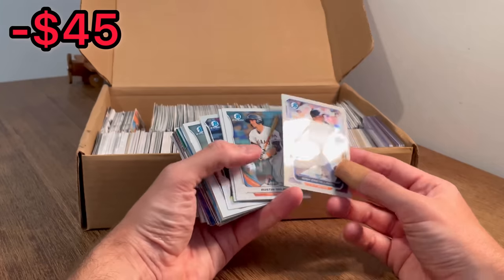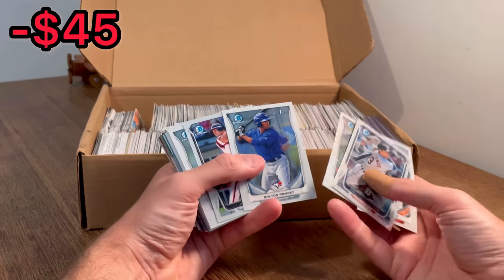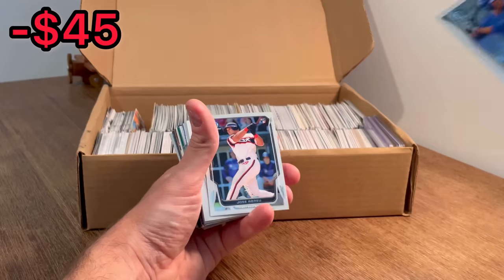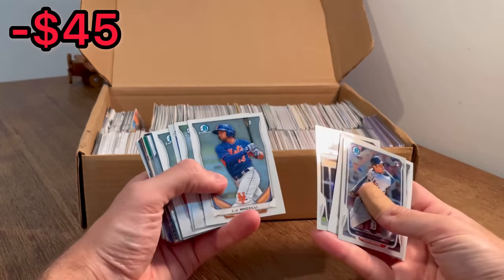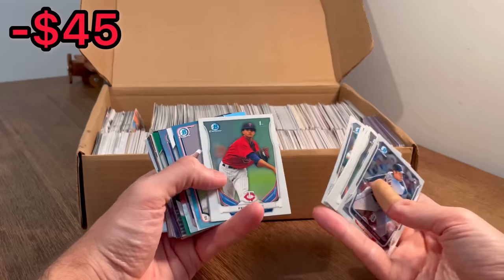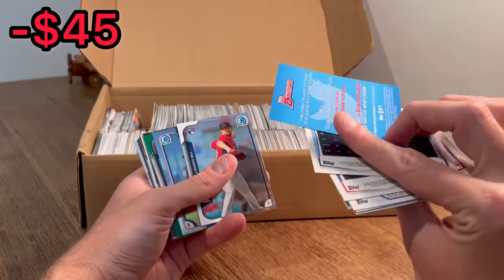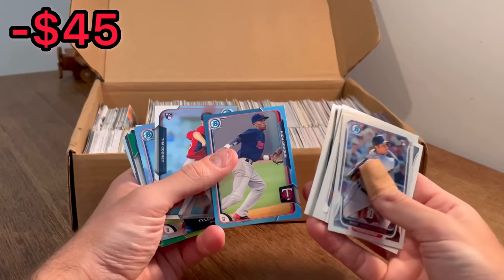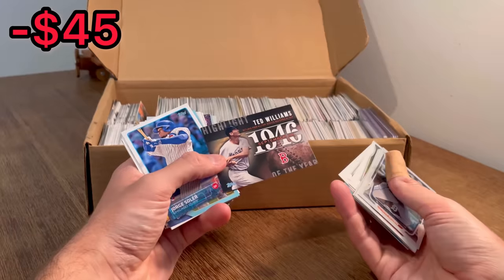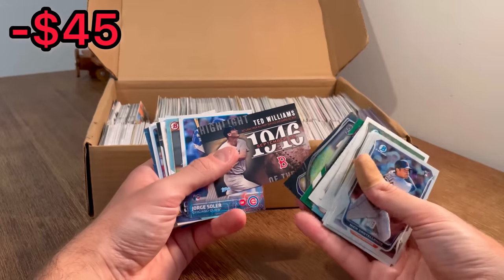Nick Castellanos — great card there. Austin Nola, Bowman Chrome First. Luis Severino. Dalton Pompey — this will be the next Easter egg in today's video. Jose Abreu as well. Some great cards so far. Wilmer Flores rookie card. There's a Nick Gordon — that's like some promotional card, I guess. Ted Williams — I like that, that's a cool card. Let's go ahead and do that as the next Easter egg in today's video.